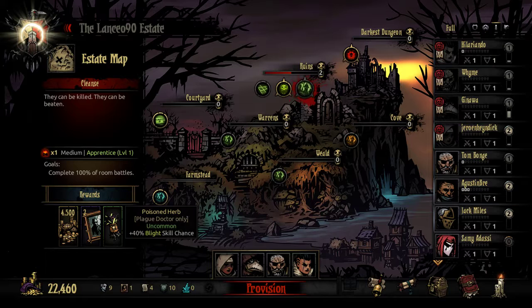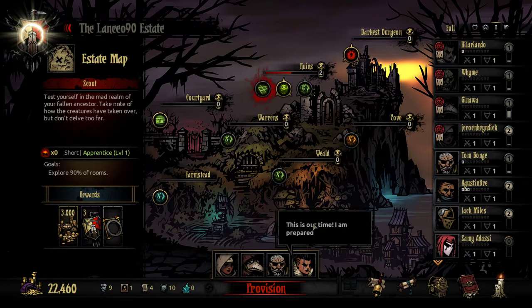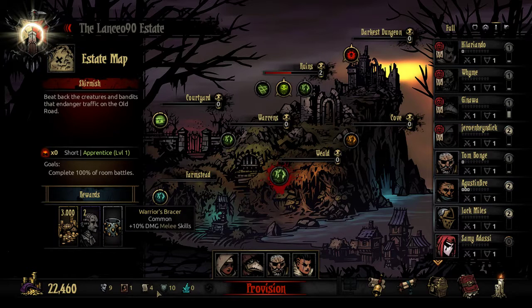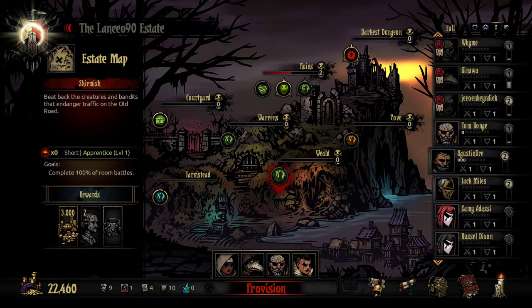A blight skill chance for the Plague Doctor would be pretty good. We could just run this team again too, by the way — like, they're fine, they're good. I've reached for range skills, that's fine. Hey Wobber, we have one now, don't we? Yeah. We should probably check the Weald out too.